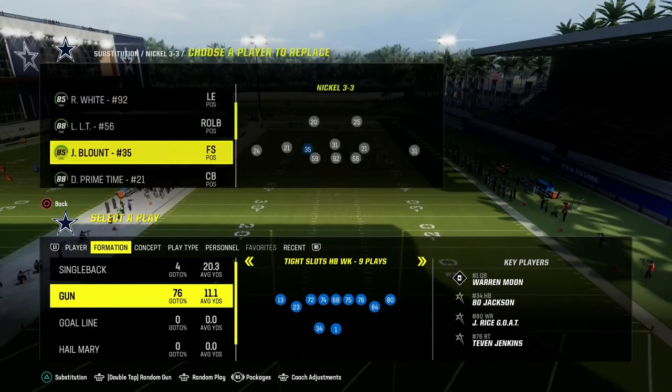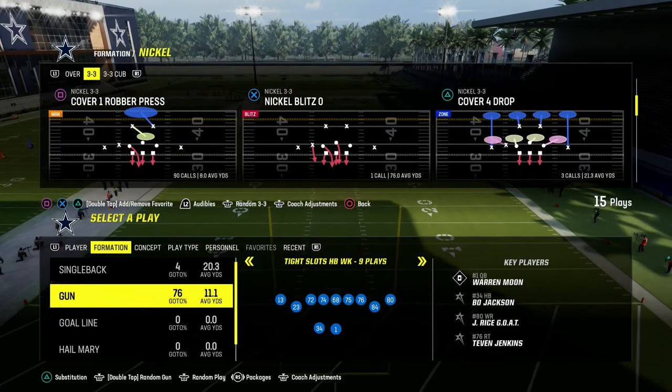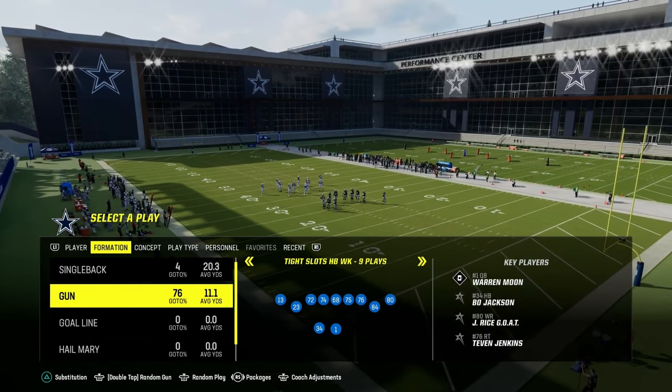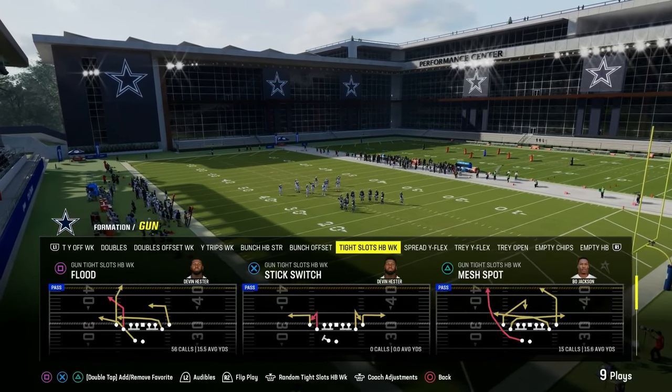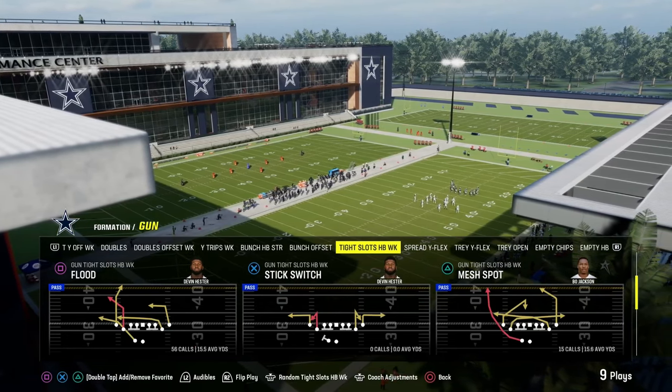What makes Tight Slots so good, in my opinion, is its ability to break down a variety of different coverages from the same look, as well as having some of the best post routes in Madden 24. Today we're going to be taking a look at the play Mesh Spot, which I believe is probably the number one base play in the game right now.